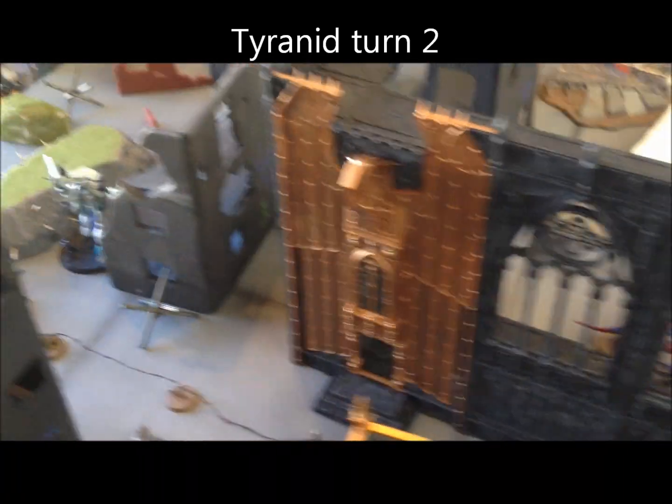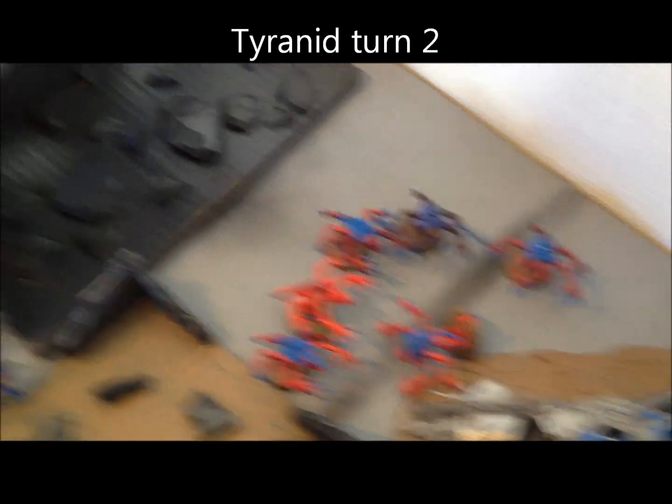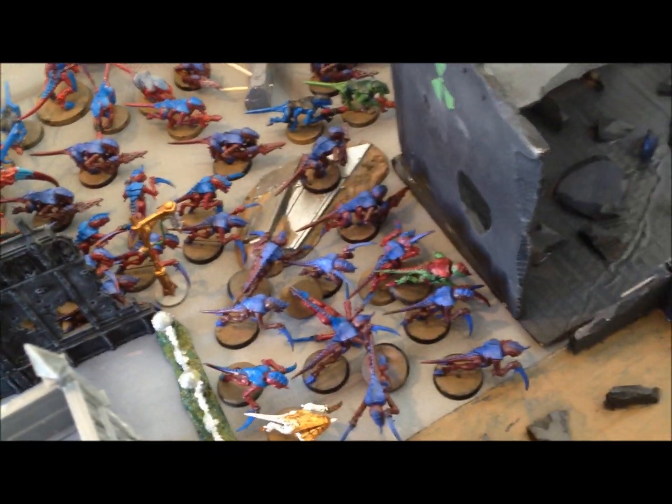End of Tyranid turn two — wipeout. The Nid units popped up and ran down the remaining Eldar. The Hormagaunts moved up getting rid of more units. The Hormagaunts shot the Exarch to death. The Carnifex moved around and killed them. That's a very quick game.